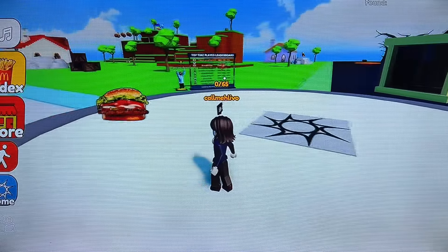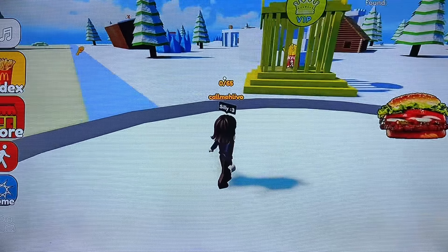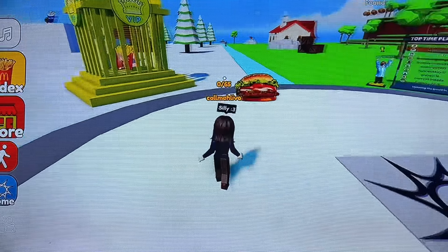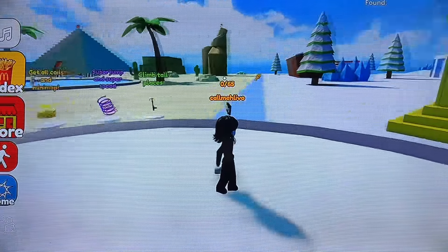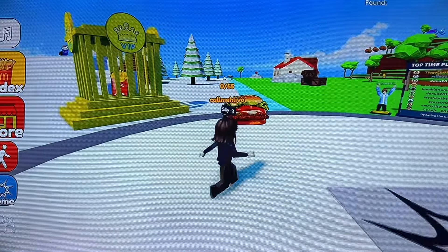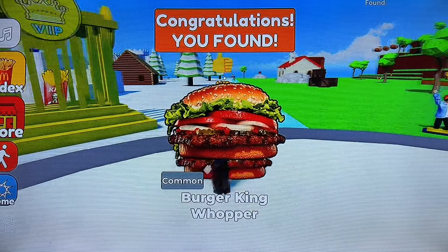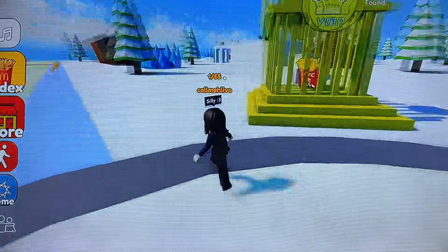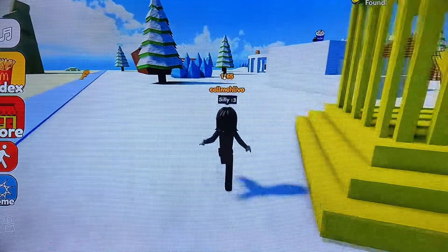This is some more ASMR Roblox 'Find the Fast Food.' We have four zones, four quadrants with varying terrain. Let's first go for this Burger King Whopper and KFC fries in the VIP zone.